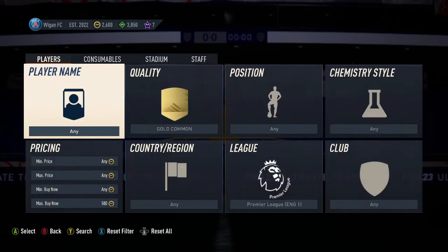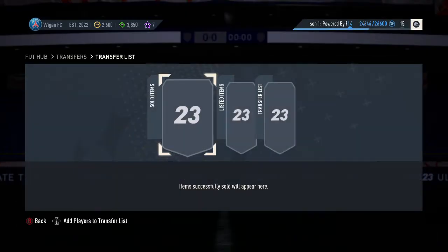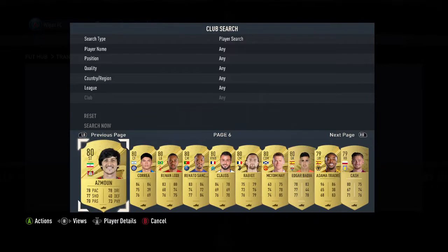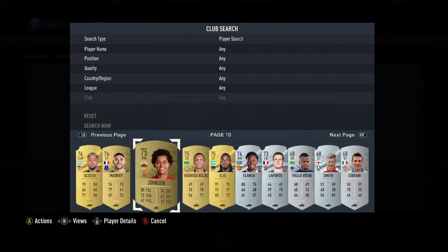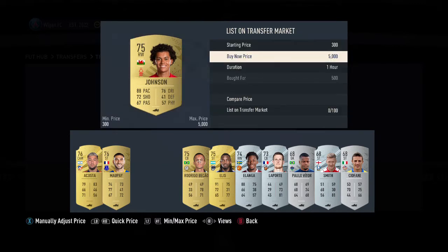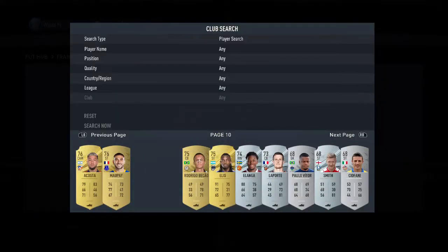Once you've bought the player, it goes into your club. Come back out to your transfer list and add players to the transfer list. Find the player you just bought — I bought him for 500 — and you're going to list him on the market.